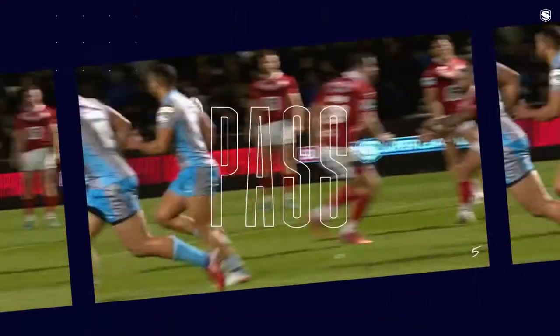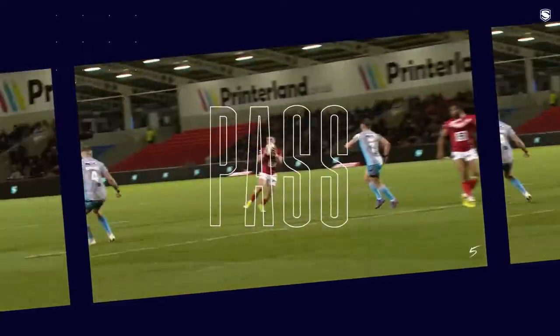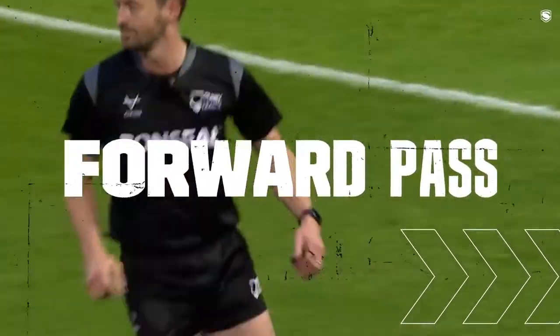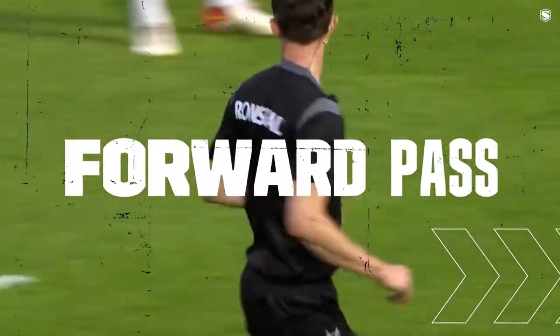Teams can kick or pass the ball to get past the opposition. When passing the ball, it must travel backwards, otherwise a forward pass is given and possession is handed over to the opposition.